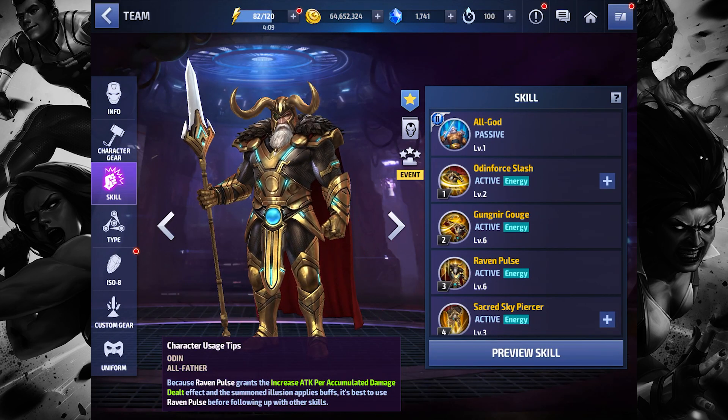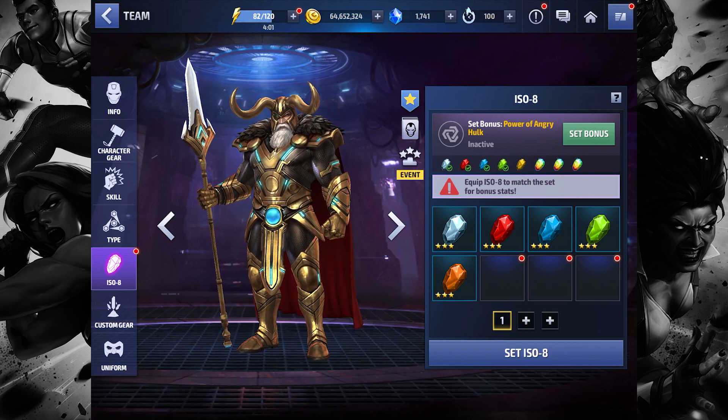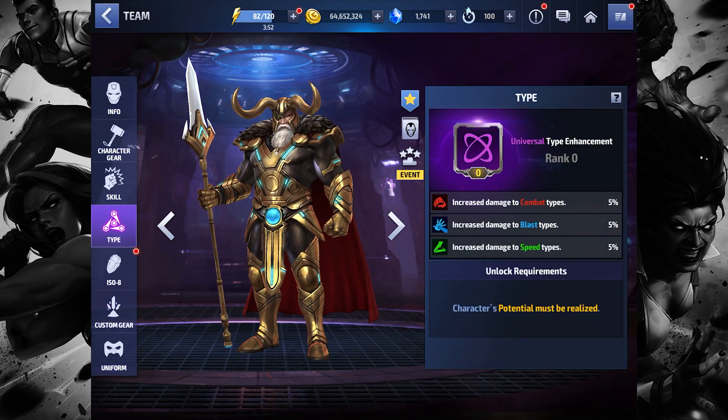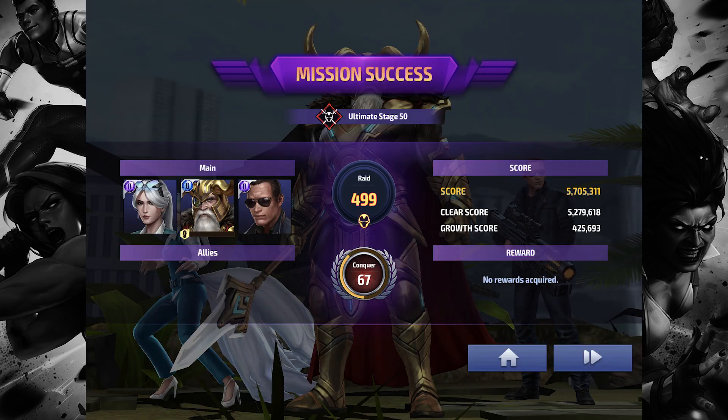He actually seems pretty strong. With this build — no Uros, ISO set not active, no ISOs, custom gear, two-star guard breaking, no defense uniform, normal — I did stage 50 Call with him and he performed amazingly. I think I'm going to tier three him. Hopefully the RNG gods bless me with potential. Thanks for watching — next time I'll show gameplay with level 60 Odin against some world bosses. Let me know if you want a comparison with the base look. Take care, see you next time.